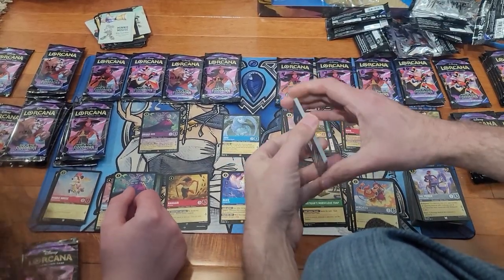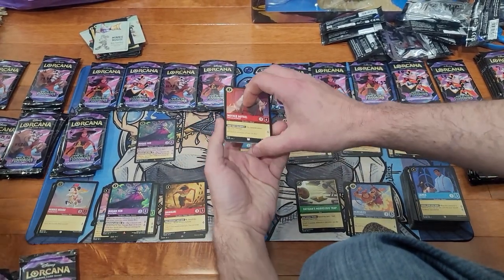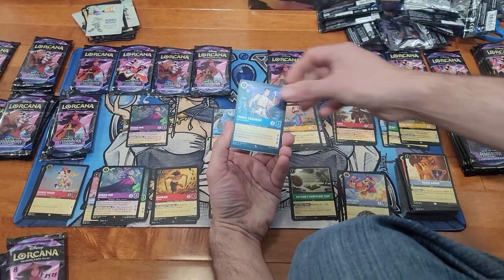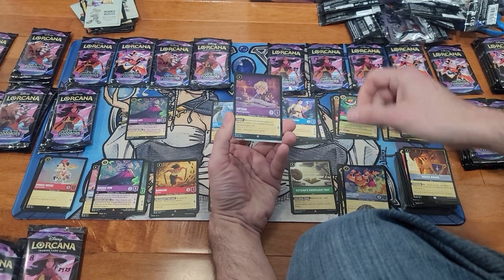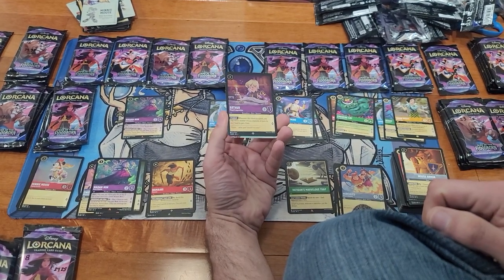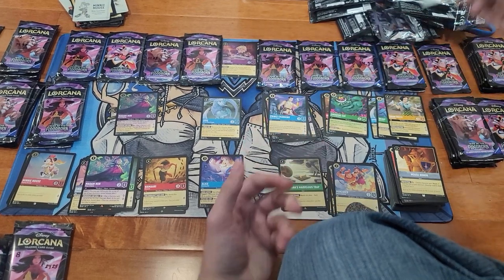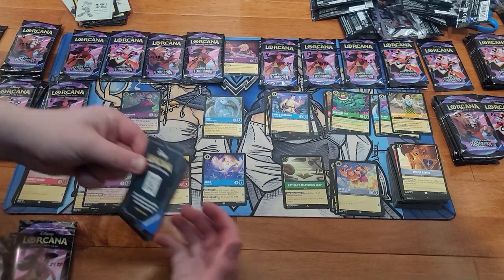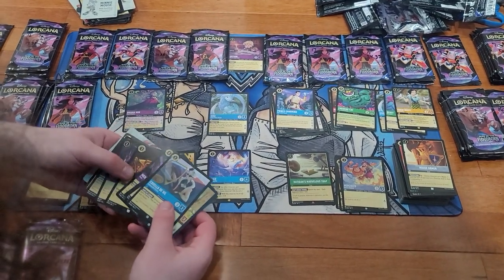Legendary and a Foil Legendary. What do we got here? Mother Gothel. Mouse Armor. Prince Charming and Super Rare Cheshire Cat. And a Foil Super Rare Arthur. That's cool. We actually started playing this week, and Mouse Armor was pretty good.